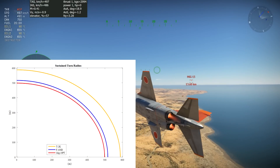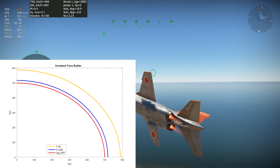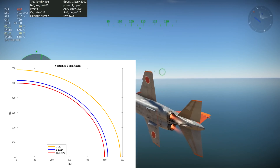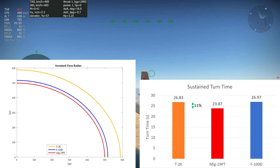The graph on the bottom left shows the turn radius for each aircraft. The T2 has a substantially larger turn radius than the other two, and the MiG-19 is the tightest turning. The graph on the bottom right shows the turn time for each aircraft. The MiG-19 has the best turn time while the T2 and the F-100 have essentially the same turn time. The MiG-19 has both the tightest turn radius and the best turn time. These results are expected given the wing loading and thrust-to-weight differences between these aircraft.